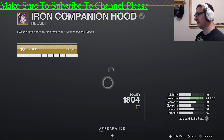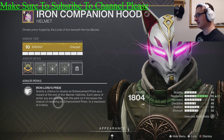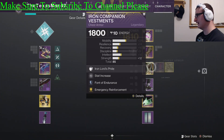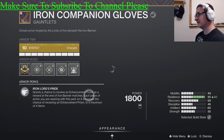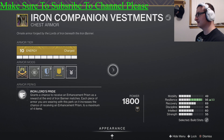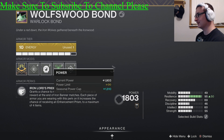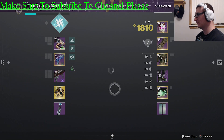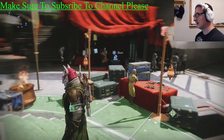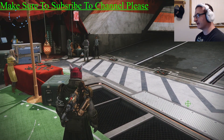Same goes for your gear — if it has Iron Lord's Pride, which grants increased chances to get enhancement prisms, it's an Iron Banner piece of gear and you want to equip it. These Iron Companion gloves provide the same Iron Banner bonuses, and my Warlock bond — the Wolf's Wood Bond — does too. So that's all you have to do: play Iron Banner. It'll take about an hour or two depending on what you have equipped.